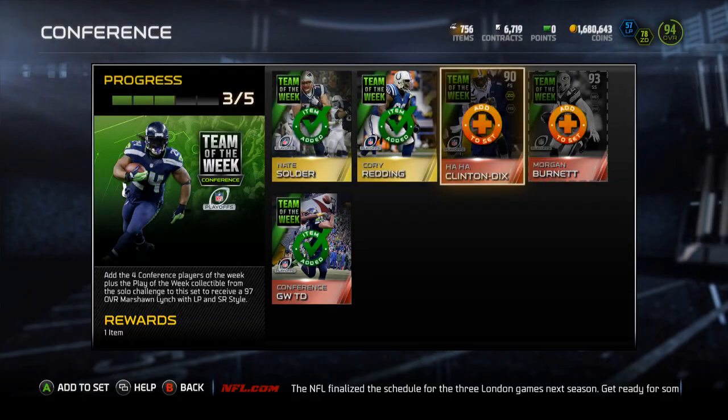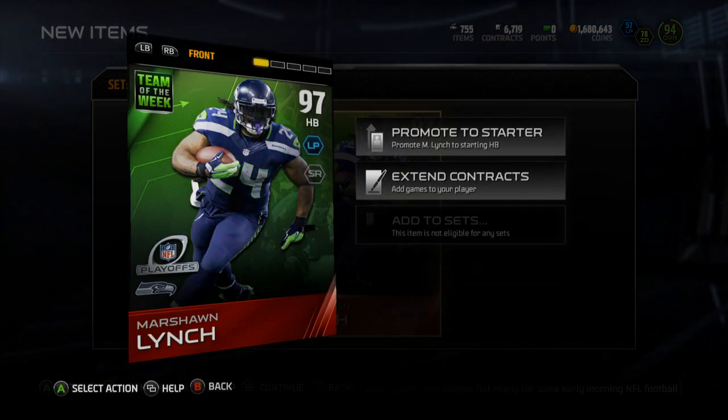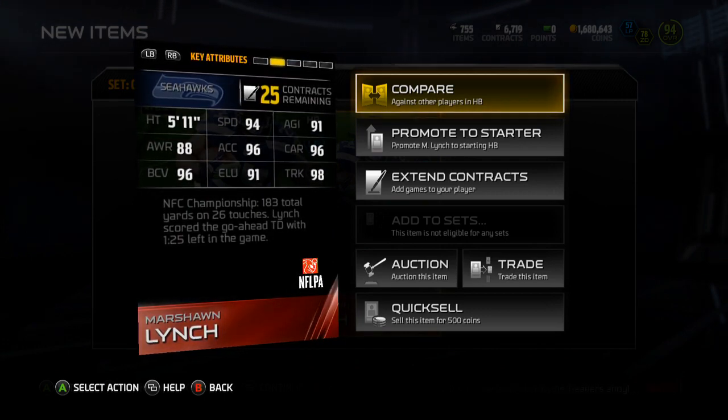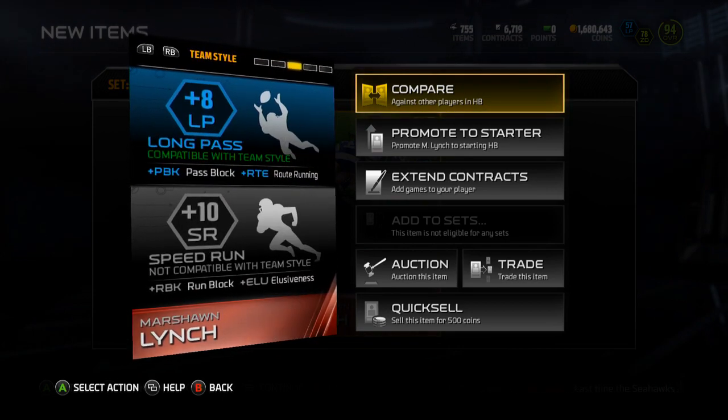I think I'm going to sell them, because I really don't have a use for them. But there he is, 97 overall Marshawn Lynch. Really good stats: 94 speed, 91 agility, 88 awareness, 96 acceleration, 96 carrying, 96 ball carrier vision, 91 elusiveness, and 98 trucking.